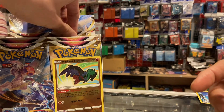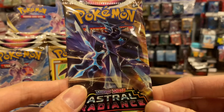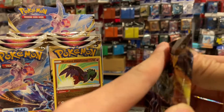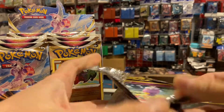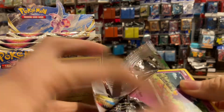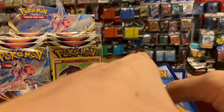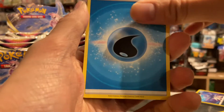Let's open up the Origin Dialga pack — come on, let's get at least one hit from this pack. Show the code card, one, two, three, four. We already got a Radiant Hawlucha, so let's see if we can keep it going with fighting energy... no, it's not — what energy is it?